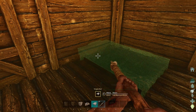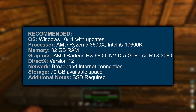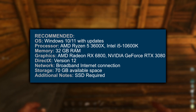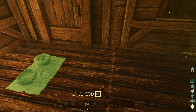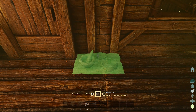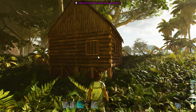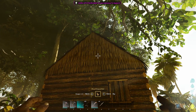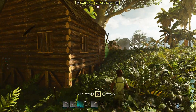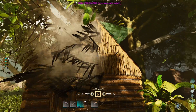The recommended specifications for ARK Survival Ascended are Windows 10 or 11 with updates. Your processor is recommended to be AMD Ryzen 5 3600X or Intel i5 10600K. Your memory should be 32 gigabytes of RAM. Your graphics card should be AMD Radeon RX 6800 or NVIDIA GeForce RTX 3080. DirectX version 12 is still required, along with a broadband connection, 70 gigabytes of available space, and an SSD.